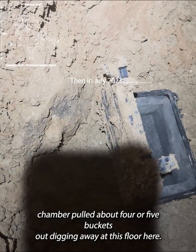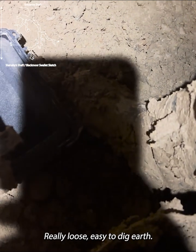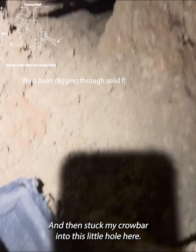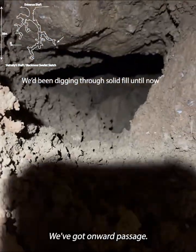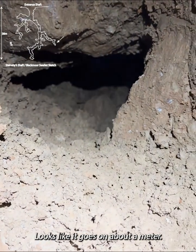Still in the digging chamber. Pulled about four or five buckets out, dinging away at this floor here — really loose, easy to dig earth. And then stuck my crowbar into this little hole here, and it all opened up. And we've got onward passage. So a little breakthrough. Looks like it goes on about a metre.